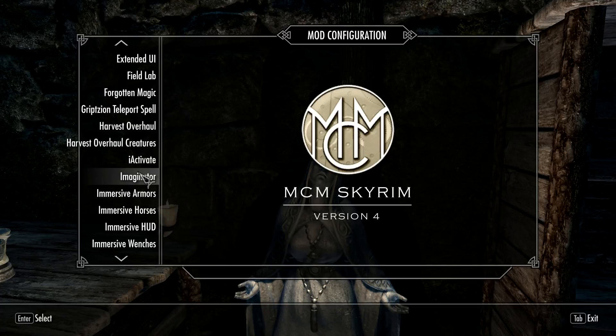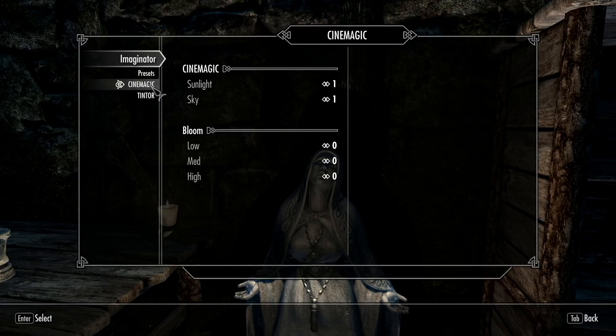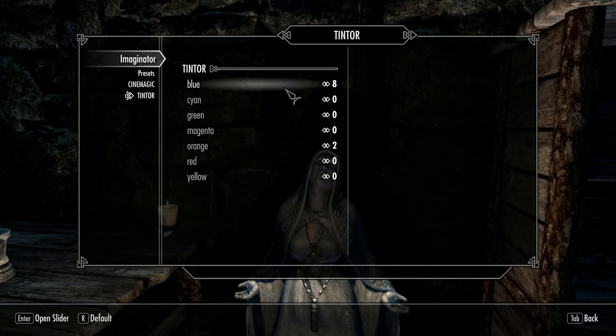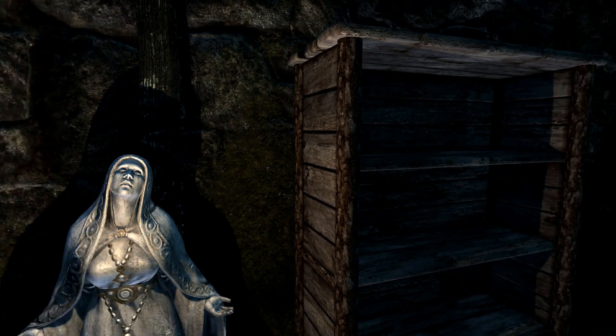I'll show you my Imaginator mod settings real quick. I've got this on 0.4, this on 0.1, this on 0.3. Saturation on 1 — I might increase that if I need to. Sunlight on 1, sky on 1. I don't have any bloom set up here because that's going to be handled through Claralux. Blue set to 8 and orange set to 2, which will give things a nice color — the wood and stuff is a little bit more orange. I like that.